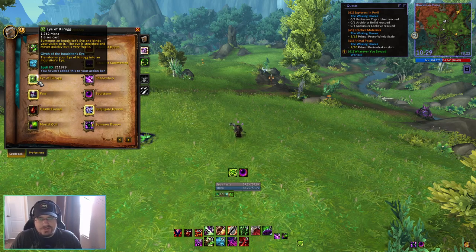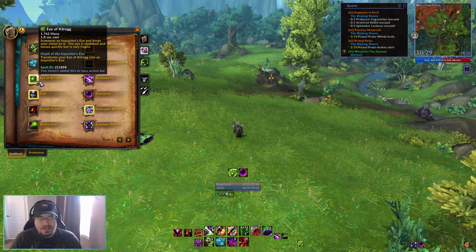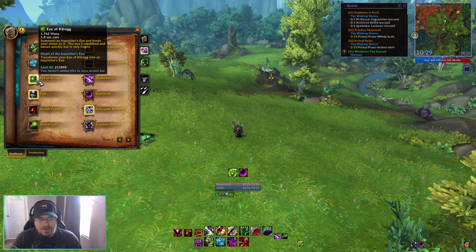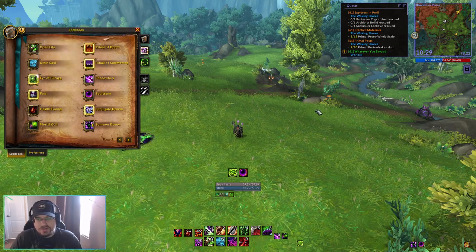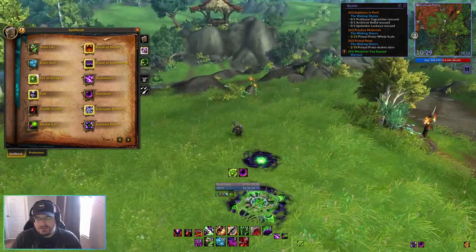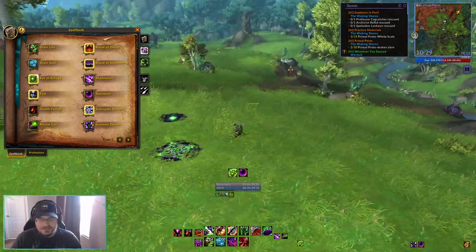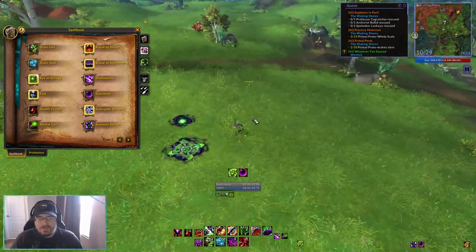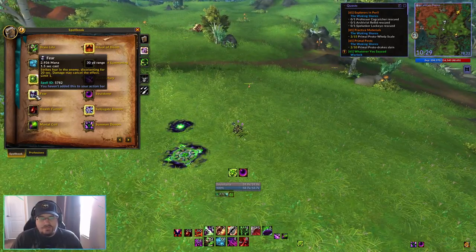Next we have Eye of Kilrog, which summons an eyeball and binds your vision to it so you can run around as a stealthed eyeball to scout things out — most of the time not super necessary since you can just hop on your dragon and fly around. Next up we have Fear, which is going to be our crowd control ability. This will strike fear into the enemy, disorienting them for 20 seconds, giving us a window to work on a different enemy or recover our health if we're in a bad situation.